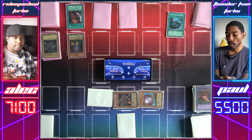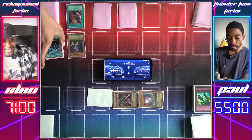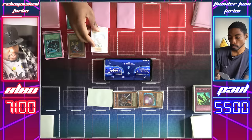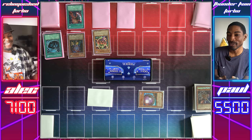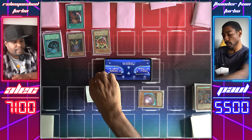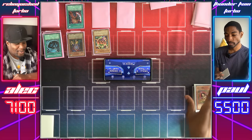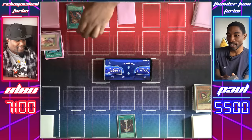You might have 3,800 attack — Mystical Space Typhoon on your face-down. That was my Solemn Judgment — I like seeing that go. Draw for turn. Let's Normal Summon the Mystic Tomato — Mystic Tomato attacks your Chain Master. I'm not going to activate its effect because I don't believe you actually have a monster in that one-card hand. Copycat attacks the face-down — it's Hane-Hane! I get to return a monster on the field to the owner's hand. I'll return my Giant Germ to my hand. Draw — I'll start by activating my Raigeki; it destroys all your monsters.